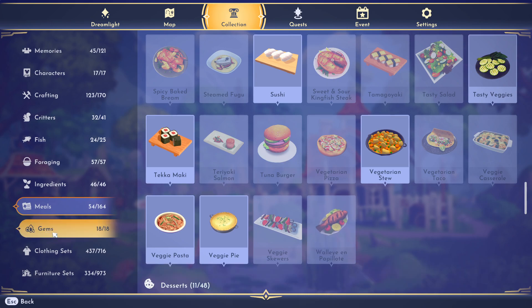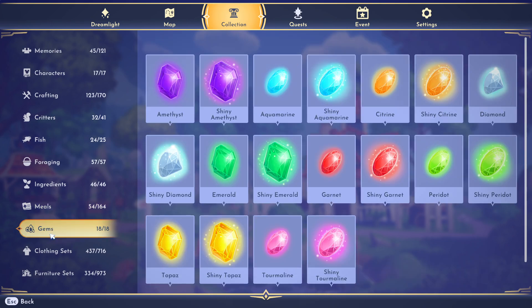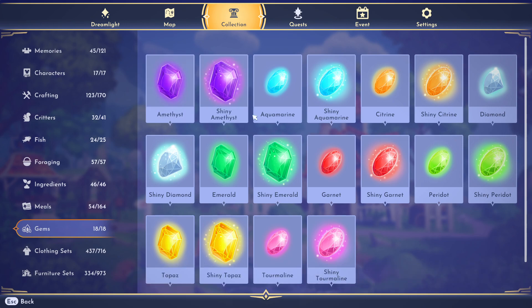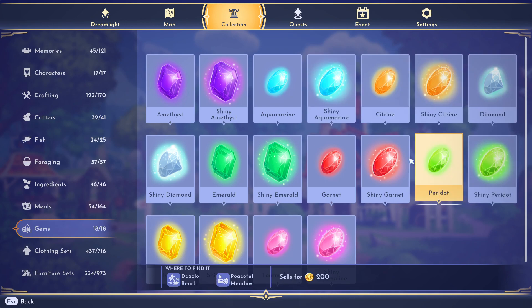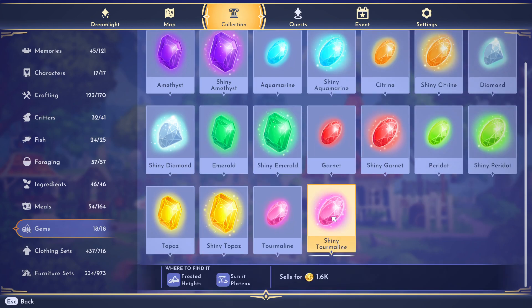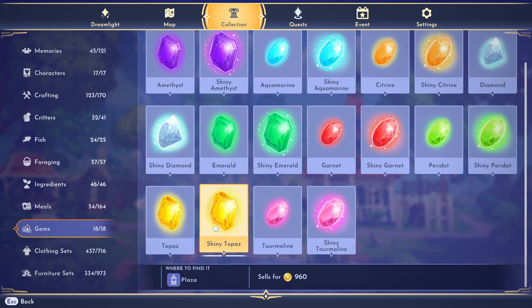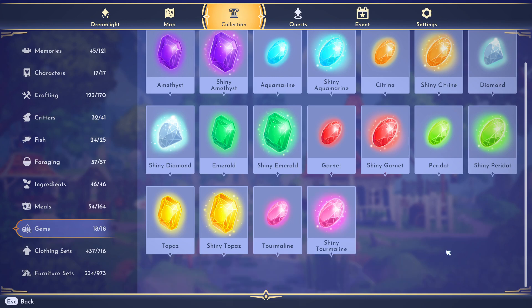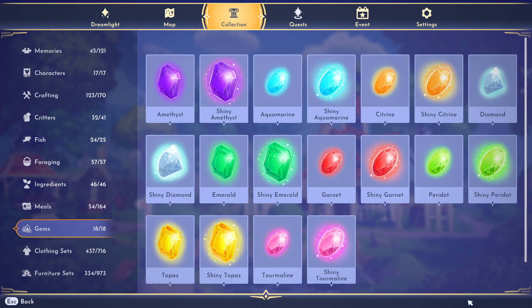The Gems section shows all current in-game gems. Amethyst is found in the Forgotten Lands and Frosted Heights — same locations for the shiny version. Shiny amethyst sells for 2,000 star coins versus 500 for regular amethyst. Each gem entry shows where to find it and how to get it. Note: two special gems obtainable from a hidden Mickey area for a quest won't appear here yet since they're not officially in the regular game.